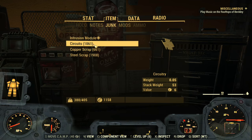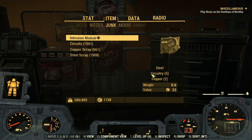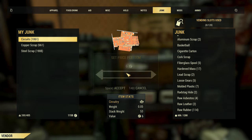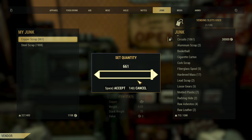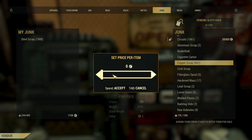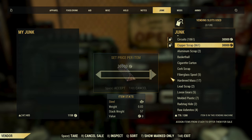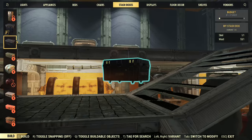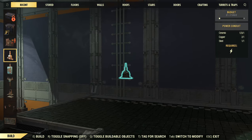As you can see, we've gotten the steel, the circuitry, and the copper — all of the materials that were in the intrusion module, all from our stash box. Now we want to go to our vending machine and assign these items. When you do assign these items, you're going to notice that the game is trying to use the intrusion module instead of the actual items you've assigned within your vendor. This is what makes the glitch happen. What you do is assign those items the intrusion module has — the steel, circuitry, and copper — grab those out of your stash box and assign those to the vendor.